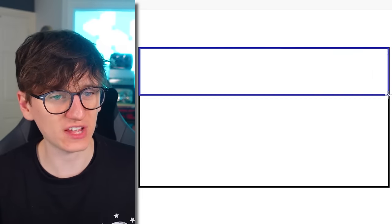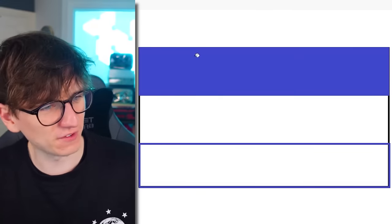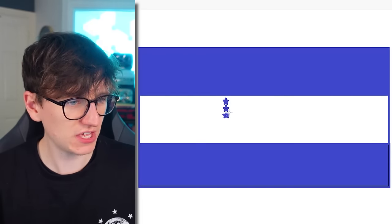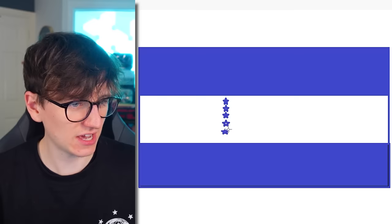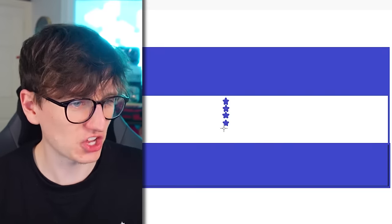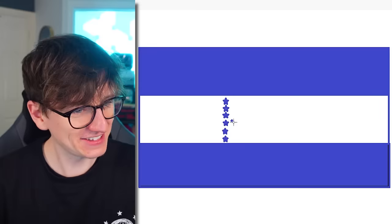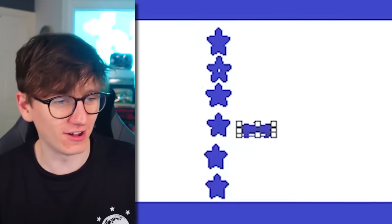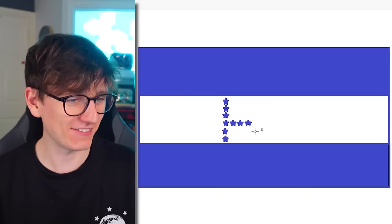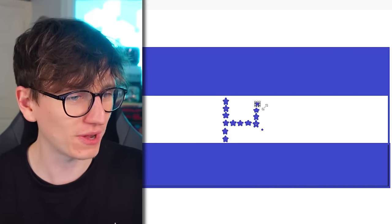So we start off with two stripes of that Central American blue on the top and on the bottom. I'm going to go ahead and fill both of those in. And then I think we just need a lot of stars that are the shape of a H, kind of like this. I don't know exactly how many I need. My stars are going a bit dodgy, but it doesn't matter. This is harder than it looks. It's not perfect, but remember, it's the Microsoft Paint version. I've just got a brand new top-of-the-range computer, and here I am on Microsoft Paint.